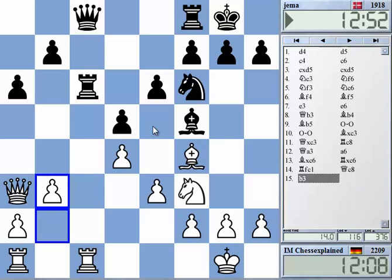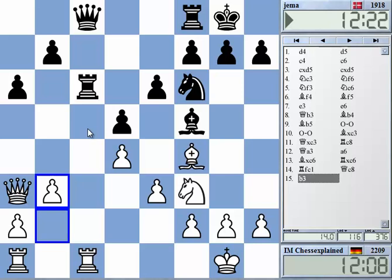Of course, with the exchange variation you cannot expect to win any games with mating attacks — well, sometimes you manage even that — but it's usually the kind of line where you try to press for a very small advantage, like being quicker on the c-file and so on. I must say he played a rather good defense. I've won lots of games quickly in the exchange where people simply didn't know any theory and got into huge trouble really quickly. So takes now and Rc1, I guess.